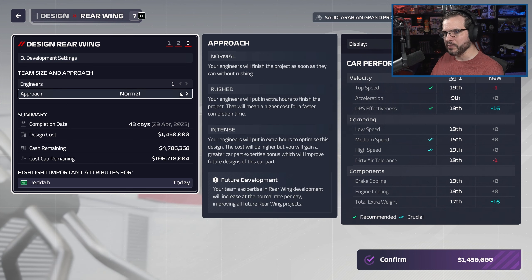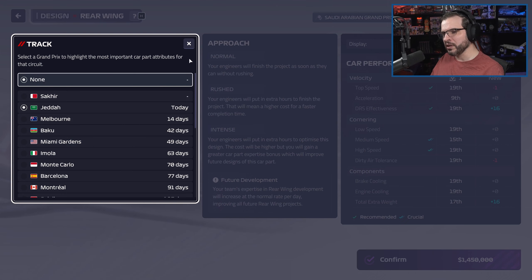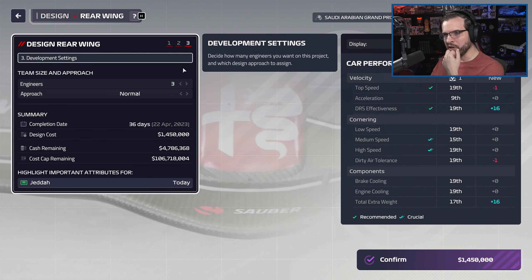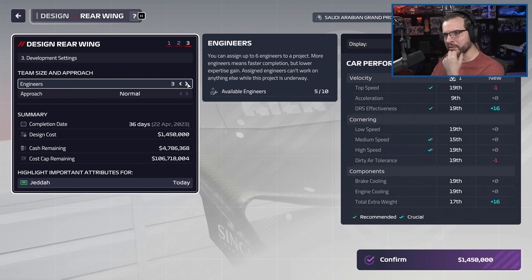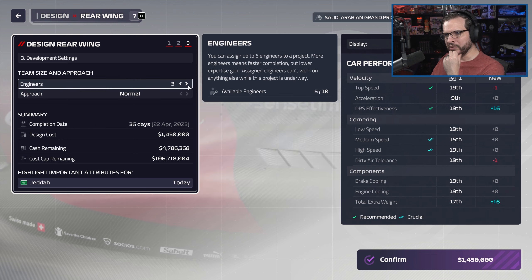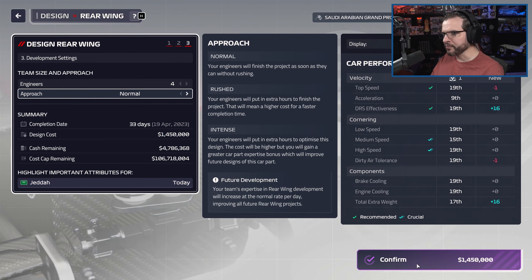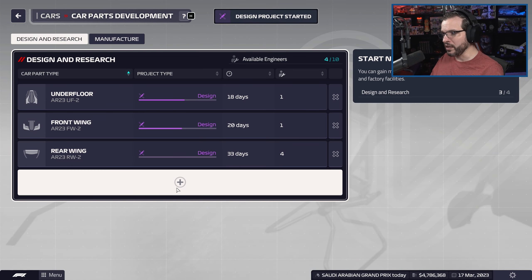Do I want to do intense at this level? No, we're going to keep going with normal. Right now we're at 43 days — this part takes three days to finish, six days for both of them. If I can lower it by one, we'll definitely get it for Miami. We could get one for Baku if we did two more. Let's get one for Baku and the other one for Miami. Normal approach — we're trying to save money early in the season. Later we can put some intense ones in.